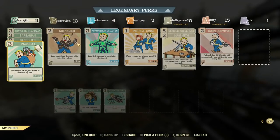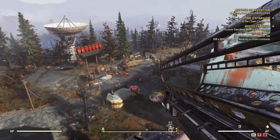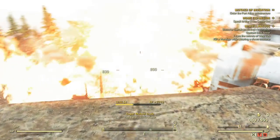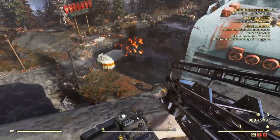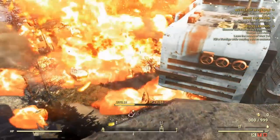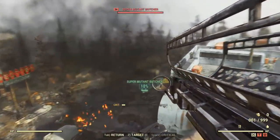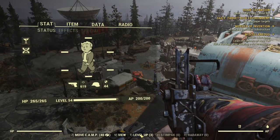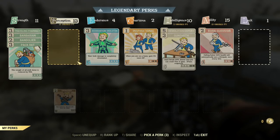What you saw before was without the perk card, and this is with the perk card right now in the public test servers. There's a huge massive difference between the two. You can tell right away the explosion radius is phenomenal — it covers a wide, vast area. I also wanted to show how amazing this is with the missile launcher.